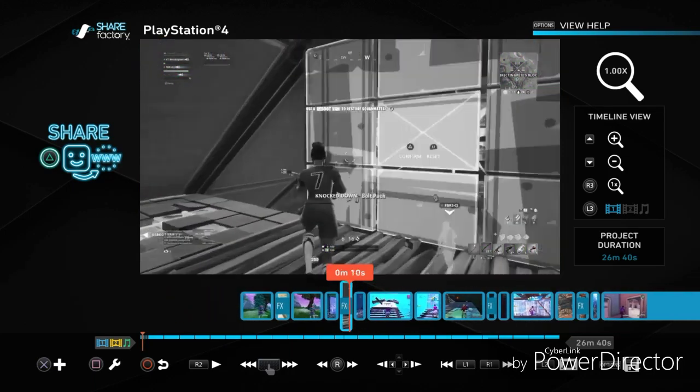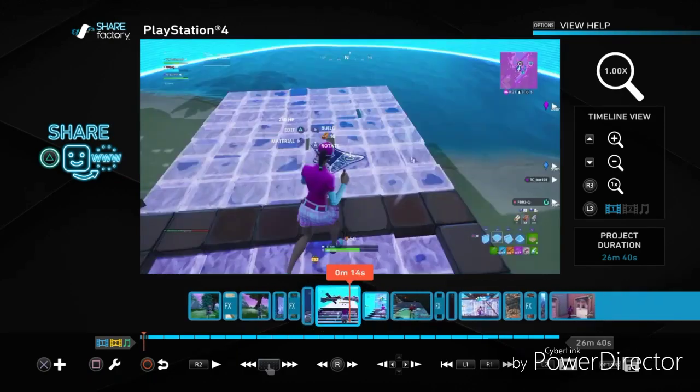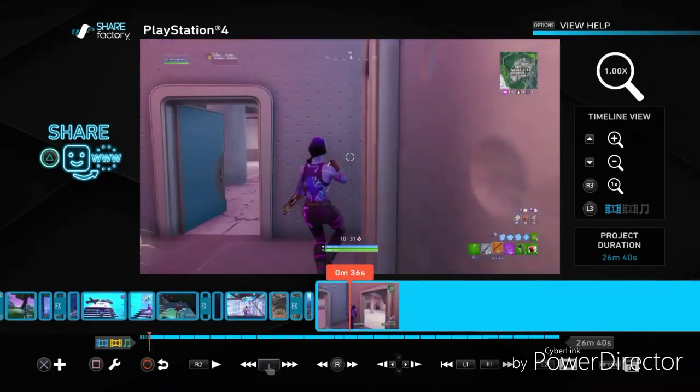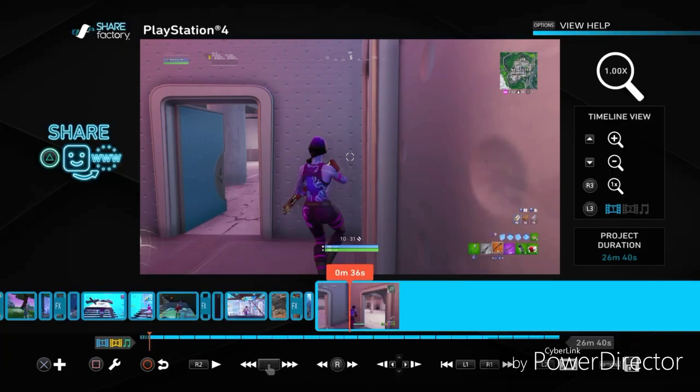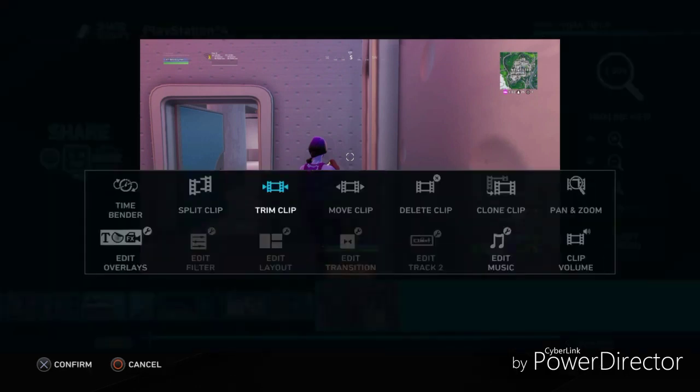First, you see how I'm trimming the clips to get to where I get the kill? What you do — look, first let me show you something. X means add stuff, like add screenshot, just look at everything. And then Square means edit and trim and stuff, all that type of stuff, like edit, overlay the stuff.